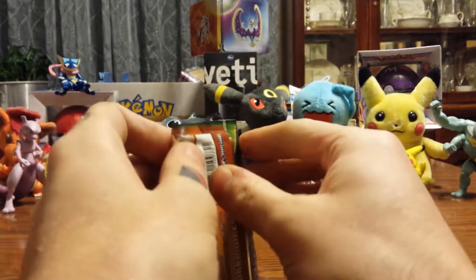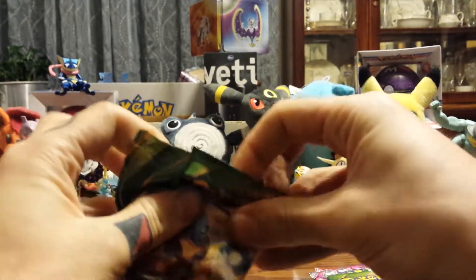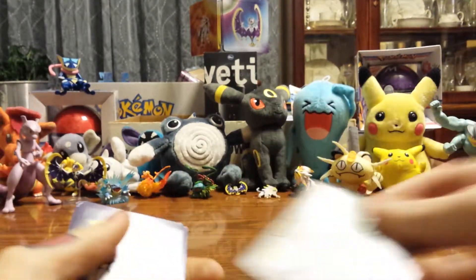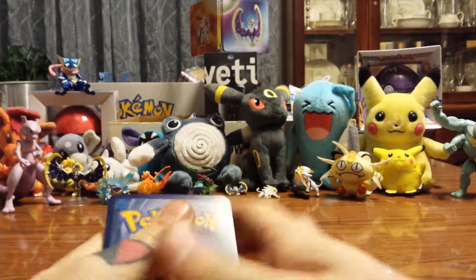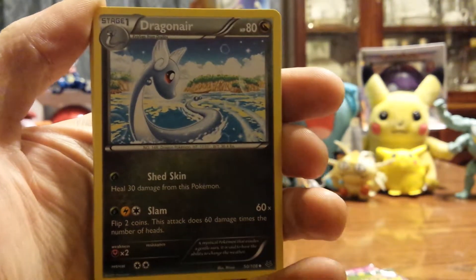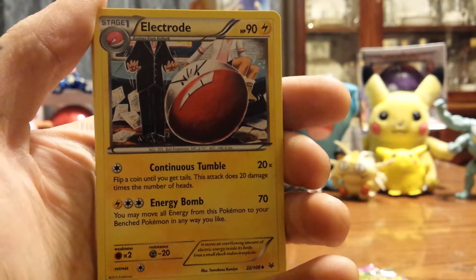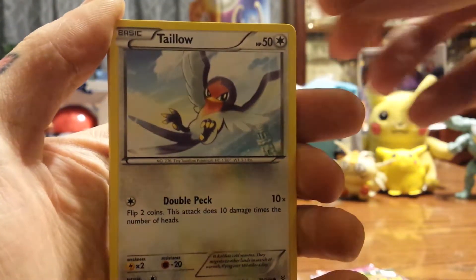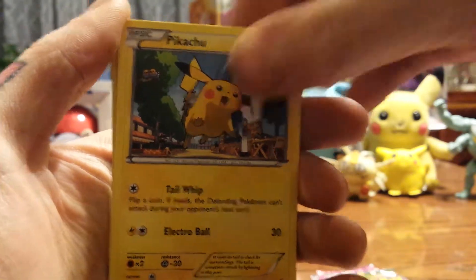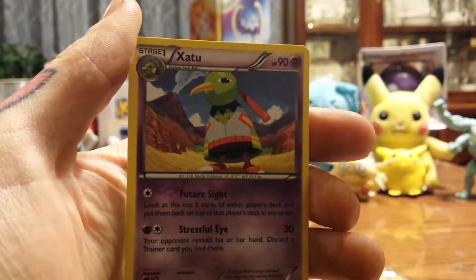So we'll start with the Roaring Skies. We got Double Dragon Energy, Electrode, Taillow, Beautifly, Pikachu, Fletchling, Reverse Holo Manectric, and a Xatu.